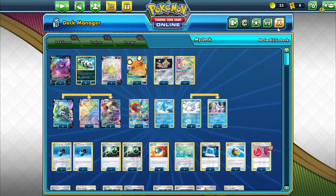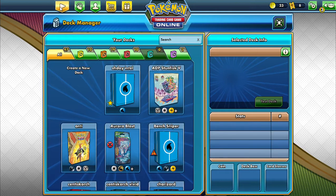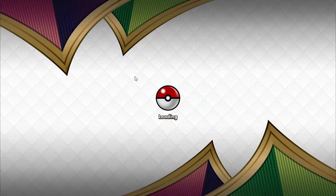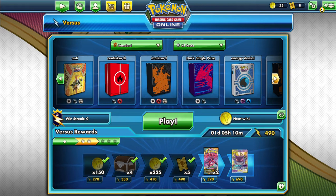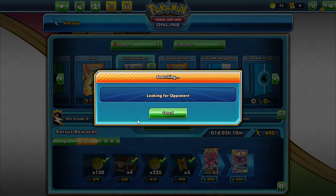Without further ado let's get right into a match. I'm feeling pretty good about this list — I've tried it a couple times and gotten quite a few wins. A lot of people seem to be conceding against it. We're queuing up hoping to get those two Darkness Ablaze packs. Let's make sure Inteleon Sniper is selected and get right into this.